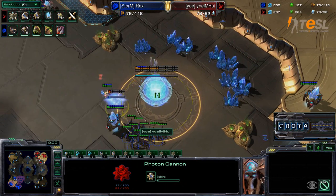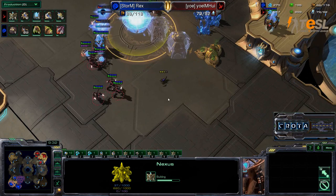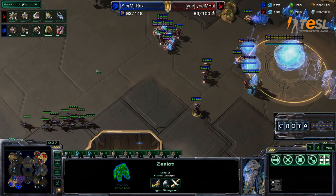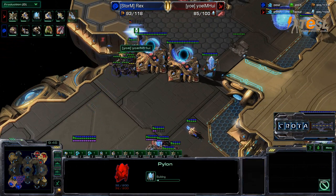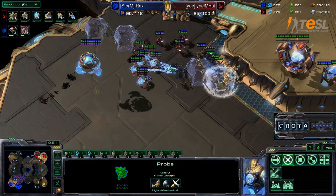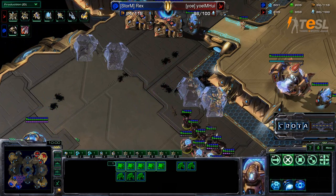Photon Cannon now coming in. Are the Zerglings going to be able to make anything happen here? Double Photon Cannon is now coming in as the Force Fields trap one Zergling — well, doesn't even trap one Zergling — but the Zealots are able to slice and dice to take them down still. Mothership Core — what's happening here? The Zerglings are not going to be able to make their way in. A probe catching them off guard, as you can see more Force Fields coming in. That is a lot of Force Fields used just to handle Zerglings early on.